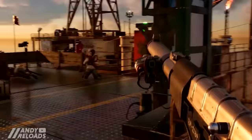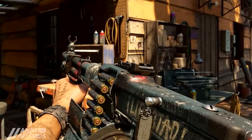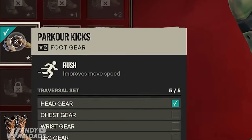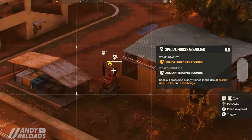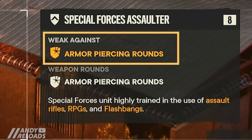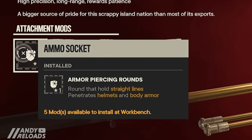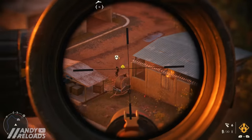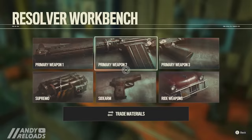There are no skill trees or specific abilities in Far Cry 6 — apart from your Supremo backpack, everything is centered around your arsenal and gear choices. When you open your mobile phone to scan enemies, you'll notice they have strengths and weaknesses. For example, one enemy takes more damage from armor-piercing rounds. You can mod your weapons at a workbench, located all around Yara, to match enemy vulnerabilities.